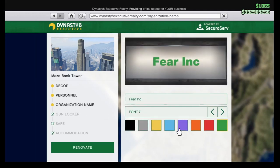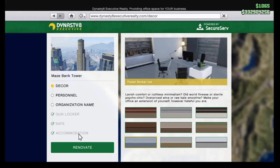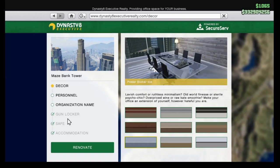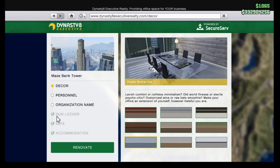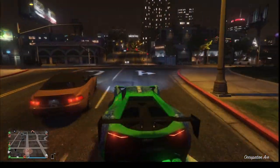For the office itself, go to the office location and click renovate. You get three different renovation options: the assistant, the name, and the font style. When it comes to the gun locker, safe, and accommodation — if you've already bought these and want a refund, unfortunately you cannot get one. So make sure you absolutely want to buy these optional features before purchasing, because you cannot get a refund. Thanks for watching — I'll see you in the next video.